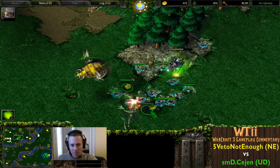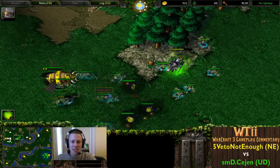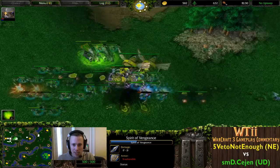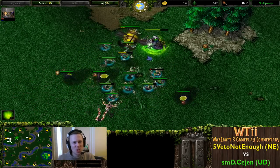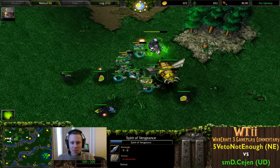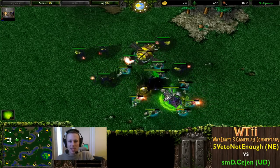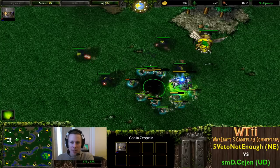It wasn't a level 3 Blink - no doubt a level 3 Shadow Strike though. That was a great choice - the Spirits of Vengeance are invulnerable units, and you can get 6 of them per Avatar of Vengeance cast. They last for a fair while and spawn like a Necromancer - whenever there's a corpse he can spawn one of these Spirits of Vengeance to fight for the Night Elf.